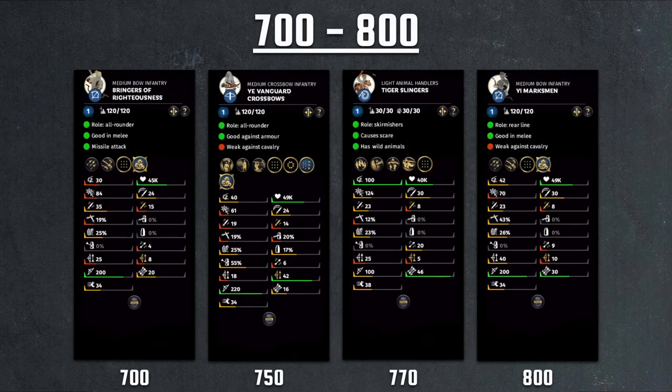Moving up to the 700 to 800 cost range, we have Bringers of Righteousness — a yellow turban unit available only on He Yi. It has insane melee capabilities for a range unit. I think it also uses a glaive, so it does better against cavalry as well. Sadly it doesn't have formations or else these units might actually be viable. In terms of damage output, their damage is actually just a regular archer, which is a bit disappointing. Their selling point is that they have good melee damage.